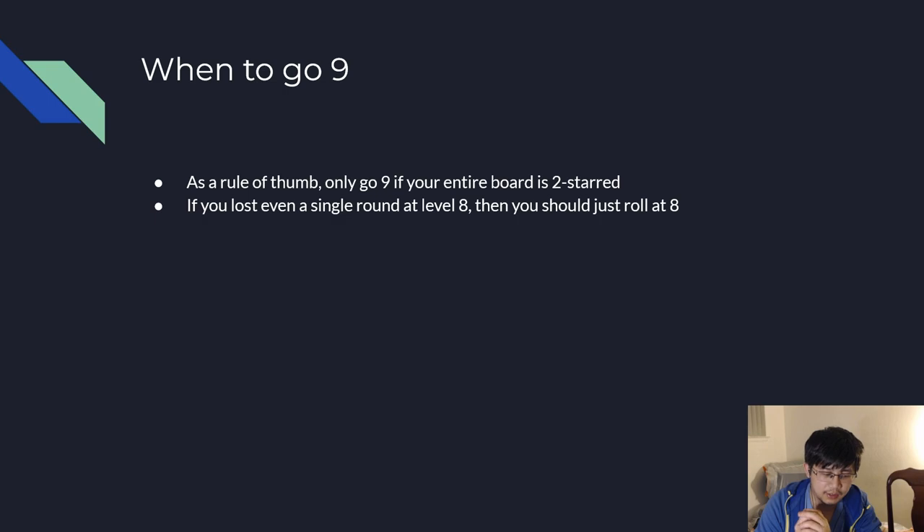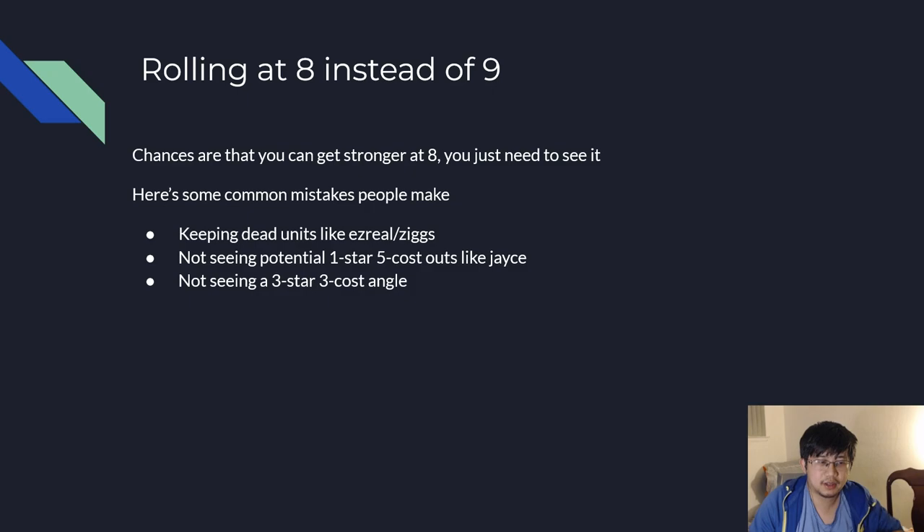The last common question is when to go level 9. The general rule of thumb is you only go 9 if your entire board is 2-starred — but even then, you should probably not go 9. The more general rule is that if you've lost even a single round at level 8, you should probably just roll at 8. The hardest part for people to understand is that you can actually make your board a lot stronger at level 8 — you just need to see it.